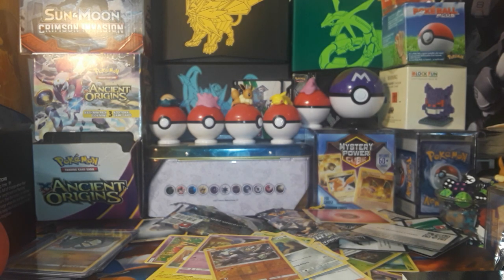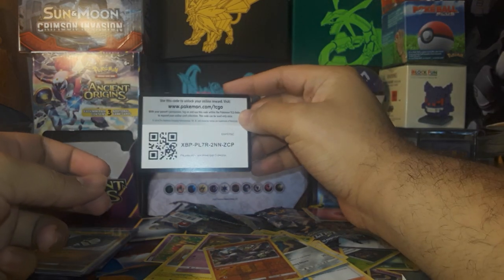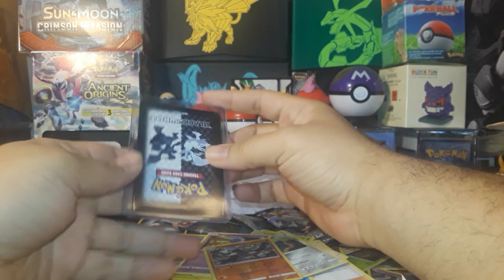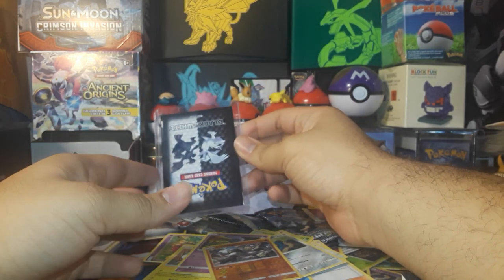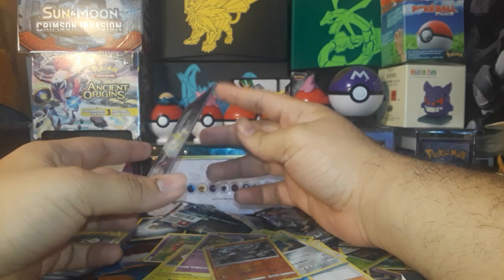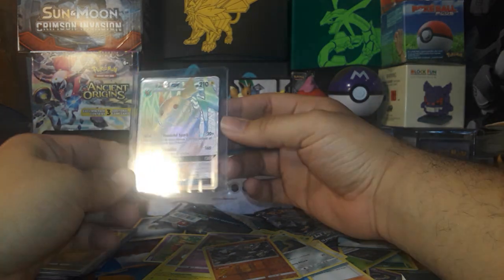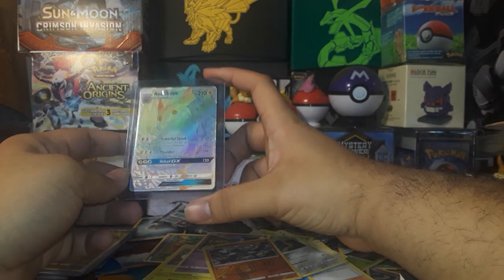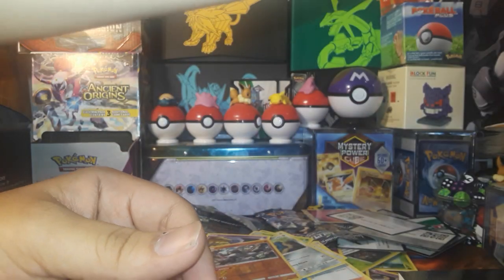We've got about three packs left, three cards to show off, and here's another code card for you guys. This one is Raichu GX Rainbow Rare — I lost my mind, I didn't realize Pokemon could be rainbow and stuff. I need more.